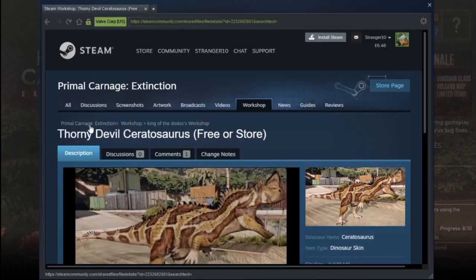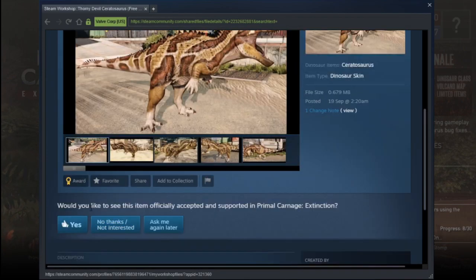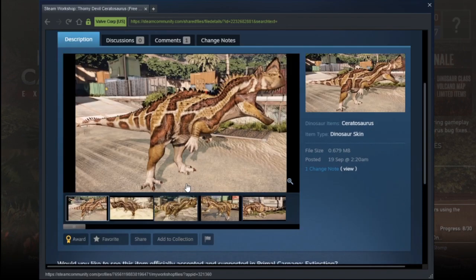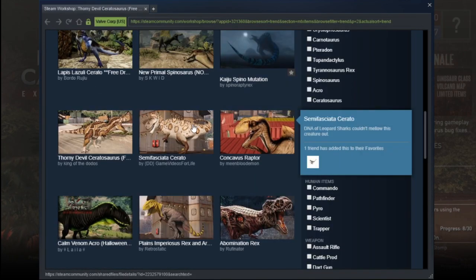Borny Devil Cerato — what is this? I think I put my seal of approval on this one. It's made by King of the Dodo, so I put my seal of approval on it. It kind of looks like a snake — well it's a lizard, that's good enough. I think I've added this guy.